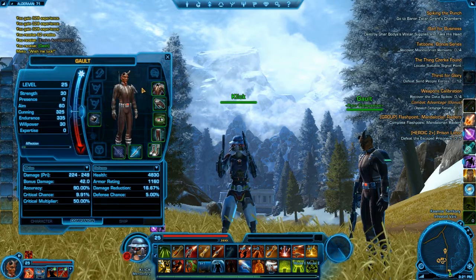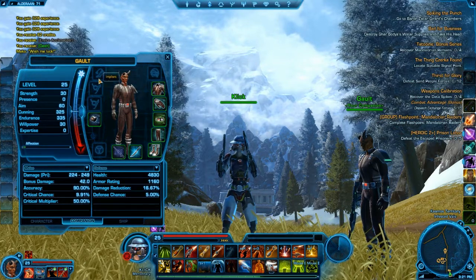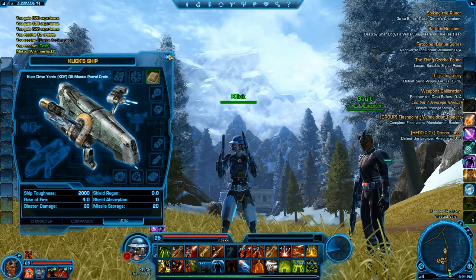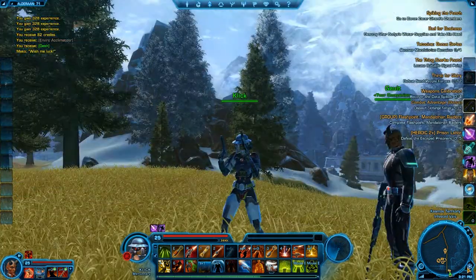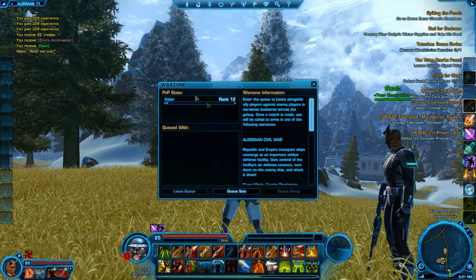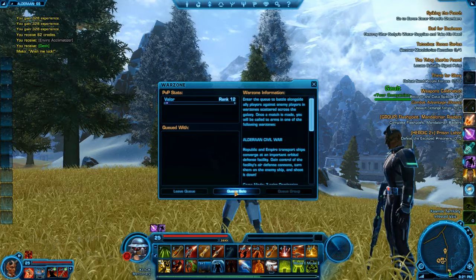There's Valor's social ranking, which is pretty interesting. Here I'm just showing my companion. The UI and the way things work is pretty cool in this game. Like I said, the affection system with your companion — if you do things your companion likes, you'll get good and bad points with them.